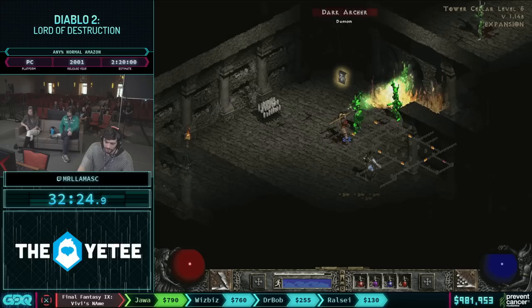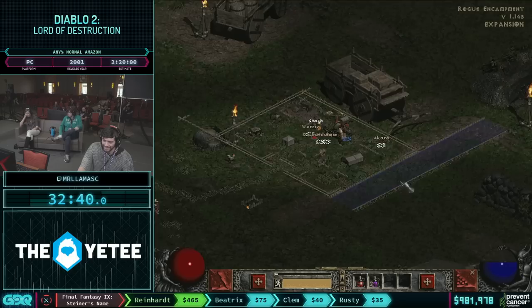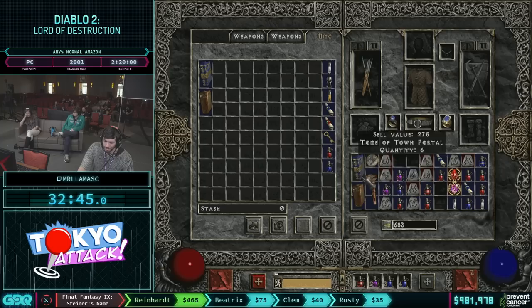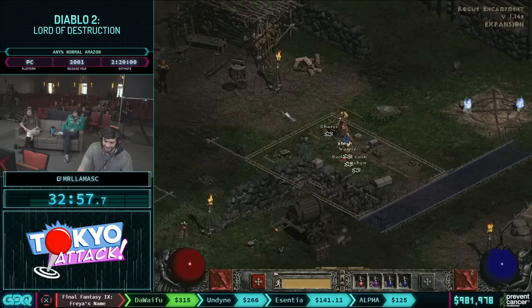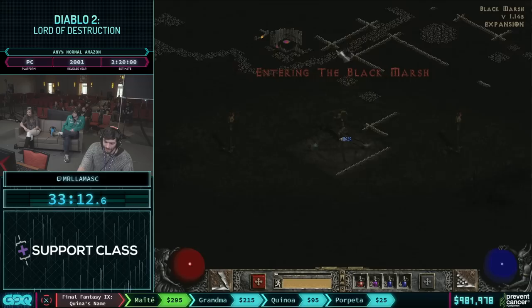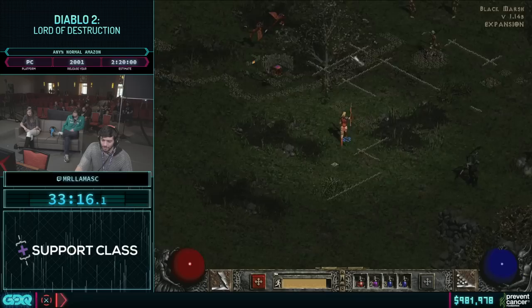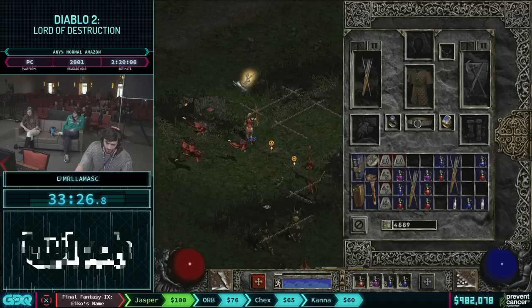Now we're at level 13, which isn't fun. We're getting into a little bit of a time burner. Welcome to Diablo 2 speedrunning. The fact that I have El runes is kind of crazy because El runes are awful. El runes have an 8% chance to drop. Even though it's the first rune, they've weighted the drop chances differently. Tal rune is the highest chance rune to drop down here, and El rune is actually the lowest. So getting three El runes and no Eth runes is about as unlucky as you get.